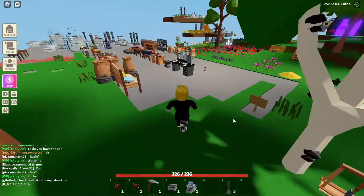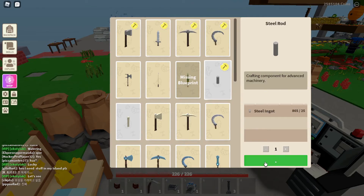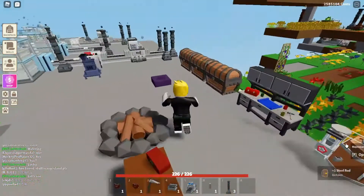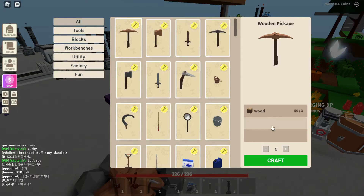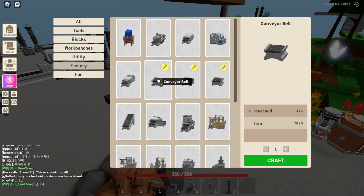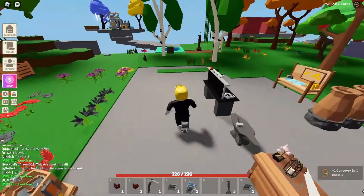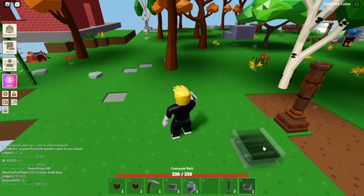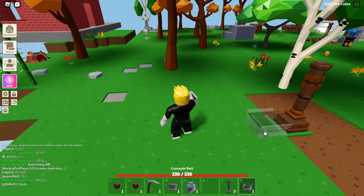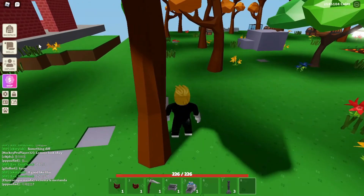I need to make a conveyor belt - I need a steel rod and some iron ingots for that. They changed everything in the workbench, but there's the conveyor belt. One is enough. So this is how you set it up: you have your potatoes and your totem, after that you put a conveyor belt, and you need a coal totem to put next to it.